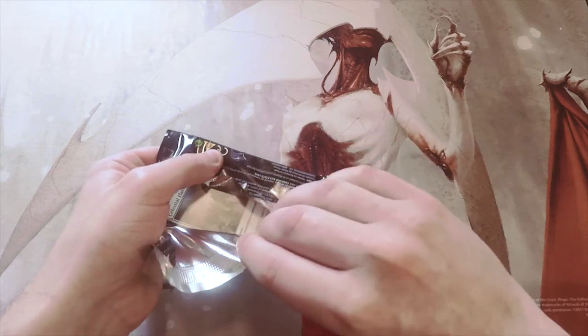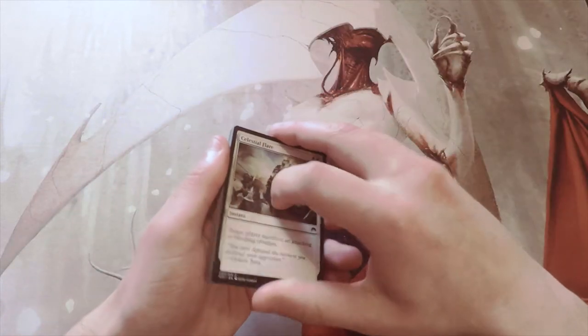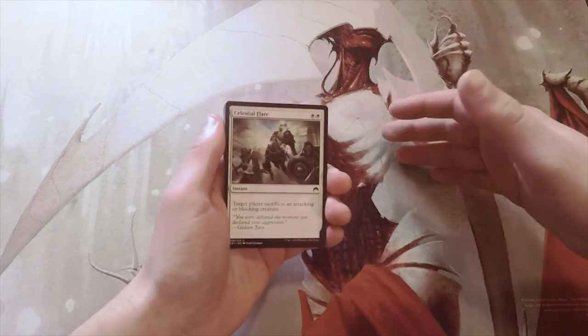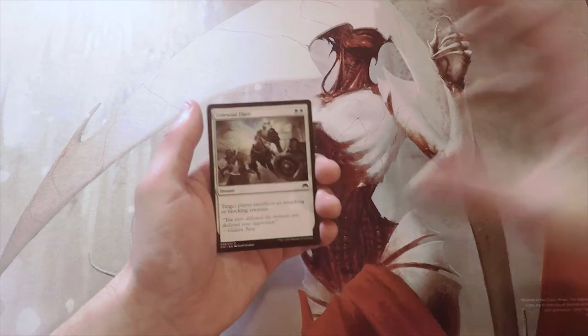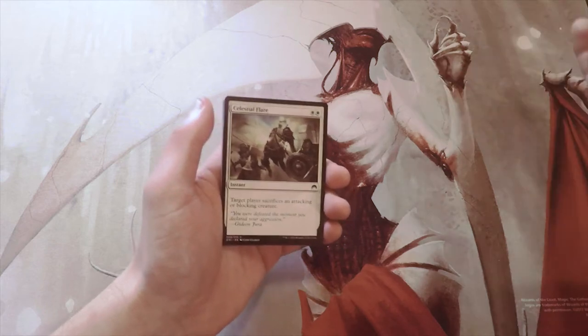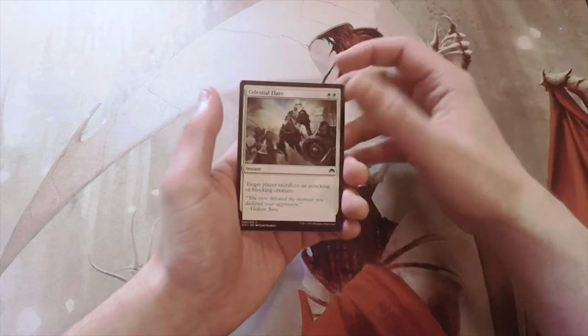Even at uncommon there was a card I really enjoyed that got to see a little play in Modern — Bounding Crisis. The only reason it did was because it was basically a third Pestermite or Deceiver Exarch; it had the exact same ability. You could tap or untap a permanent, which meant if you Splinter Twinned onto Bounding Crisis, you could generate infinite copies of it. Definitely a super powerful uncommon, though obviously not played anymore since Splinter Twin has been banned.